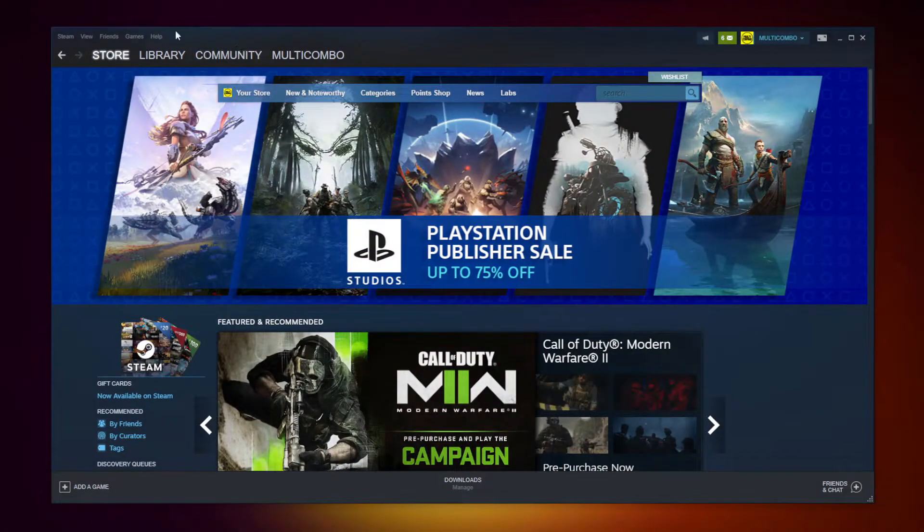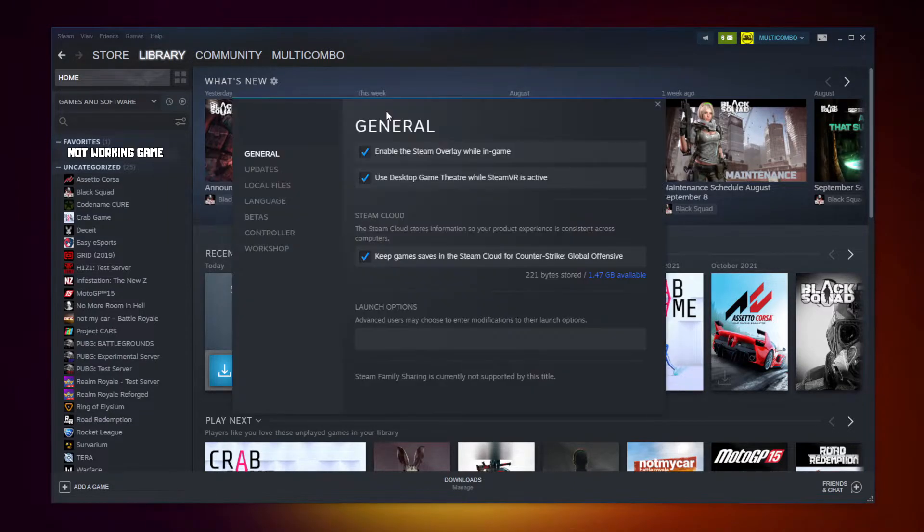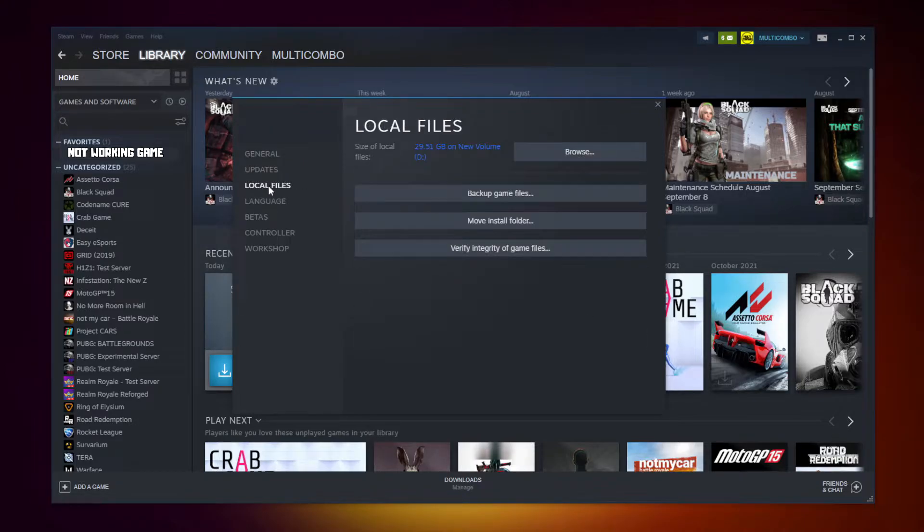Open Steam. Go to the library. Right-click your not working game. Click Properties. Click Local Files. Click Verify Integrity of Game Files. Wait. After completed.